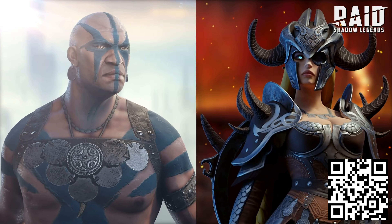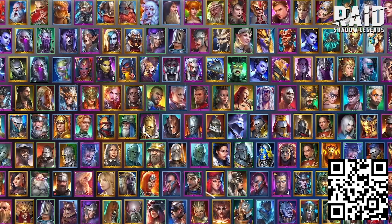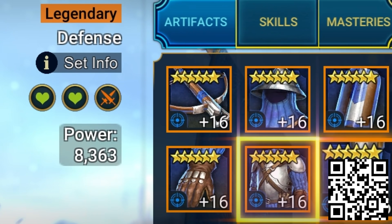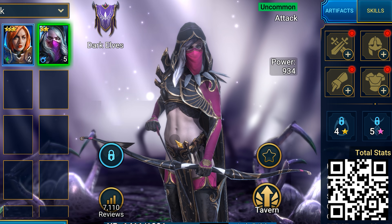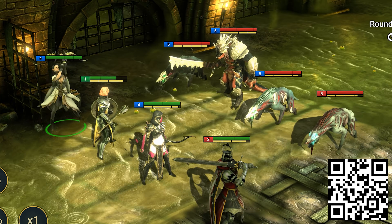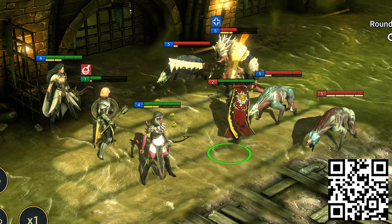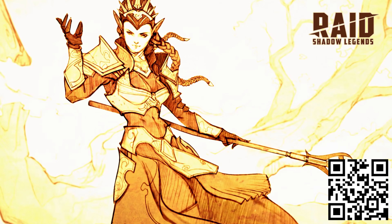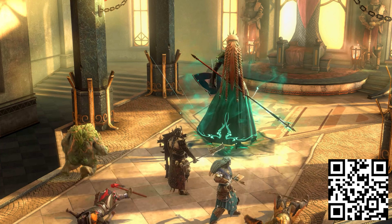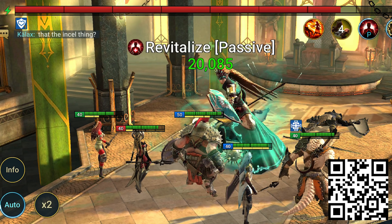There are over 500 champions with unique skills and hundreds of artifacts to equip them with. Raid Shadow Legends is all about strategy — why else would they have so many ways to customize your champions? Here is my favorite champion because of reasons. Raid Shadow Legends is available for iOS, Android, and PC. Raid is constantly adding new content, including the boss Sabania, Guardian of the Spirit Keep, who specializes in healing and yields damage based on how much health she has left.